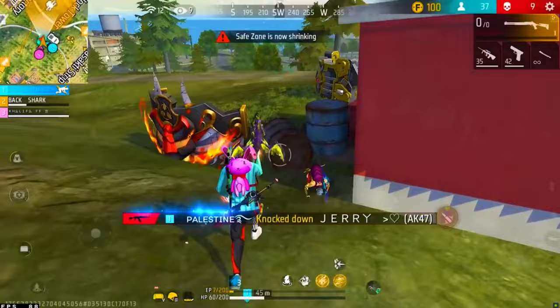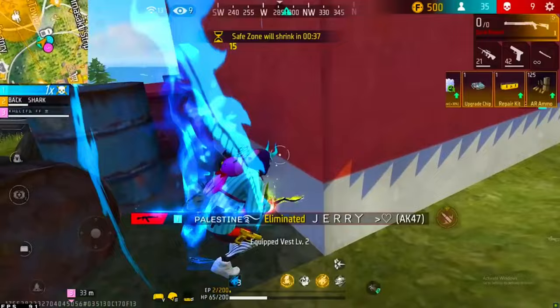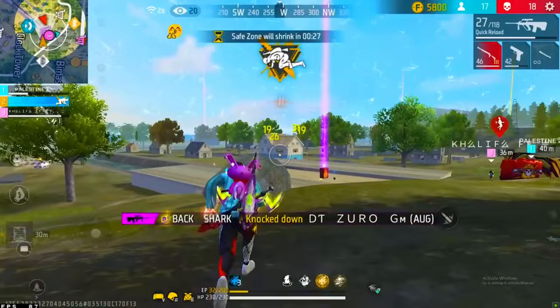You can use these red numbers. You can use SMGs and rifles. You can use the Woodpecker, Desert Eagle, and SVD. We can easily hit the headshot. You can drag the headshot.